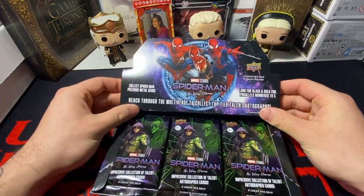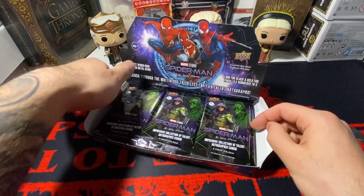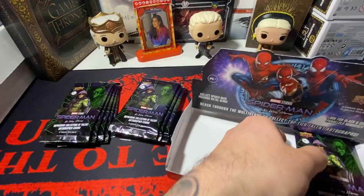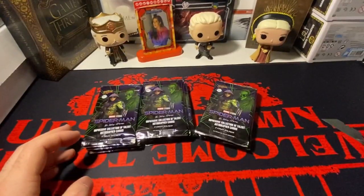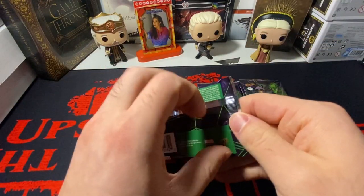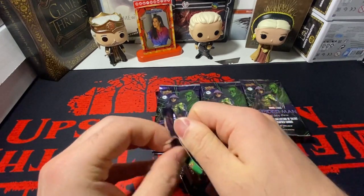I believe there are sketch cards as well. You get six cards per pack, fifteen packs per box. The Goblin is on the front of the box. Let's get into it — please, to God, do not give me a freaking manufactured patch again.